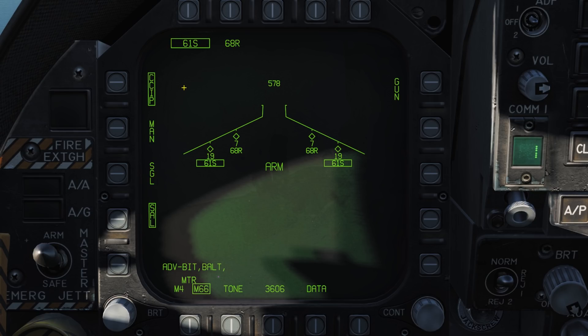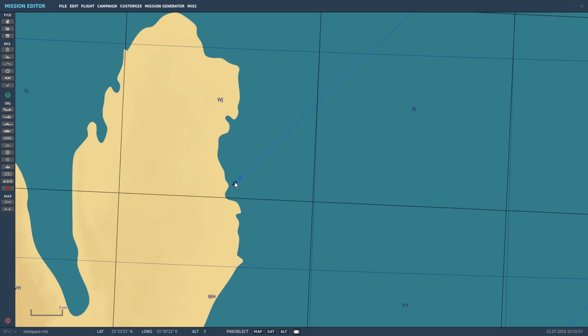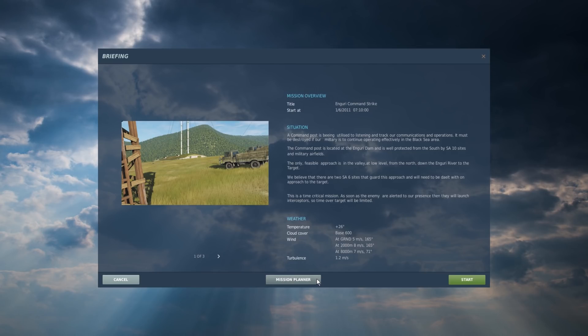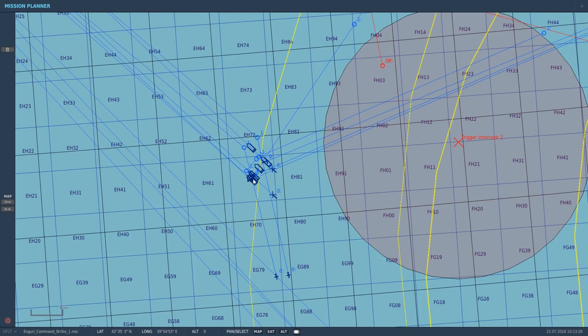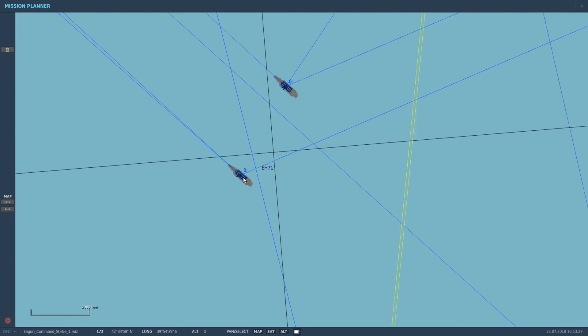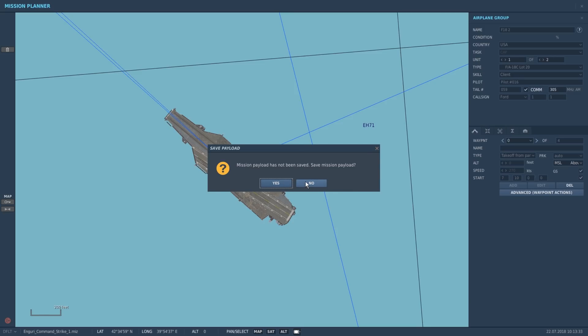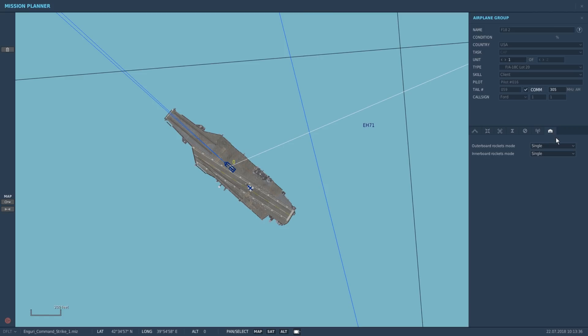In multiplayer this means you are limited to whatever the mission creator has set. This is achieved by selecting the aircraft, then selecting the additional properties tab found under the airplane group box, and choosing from the drop-down menus which rocket mode you wish to use for either the outboard or inboard pylons. In single player you can use the mission planning button on the briefing screen to enter the editor and edit your flight. Hopefully in the future we will see the ability to select the mode via loadout or with the ground crew radio commands.